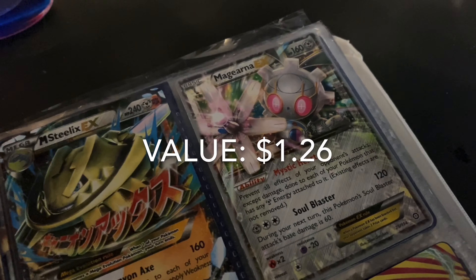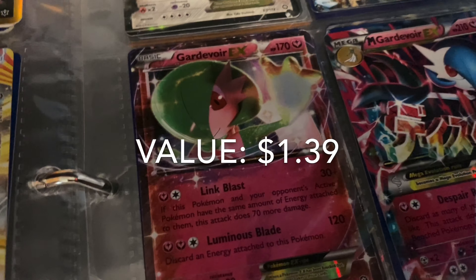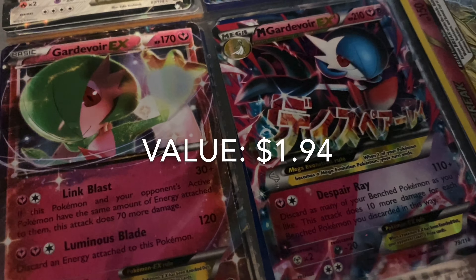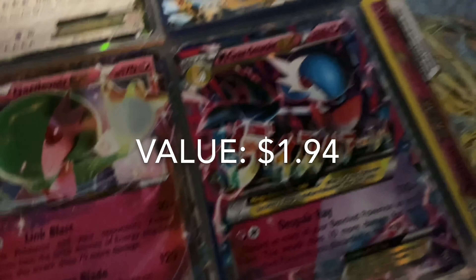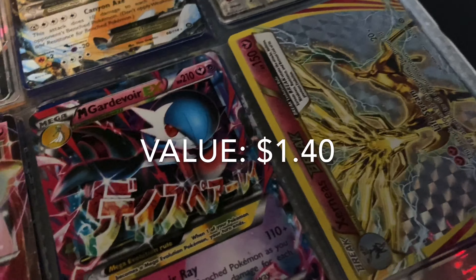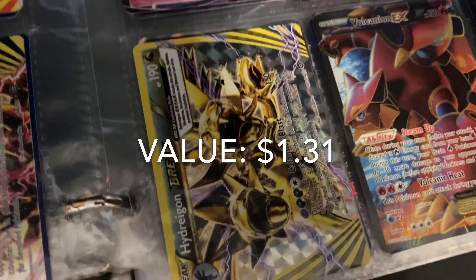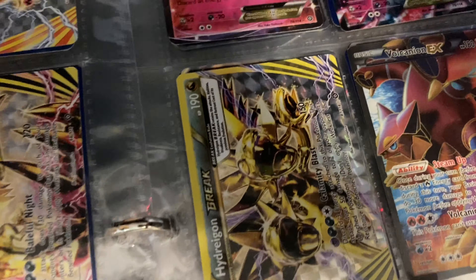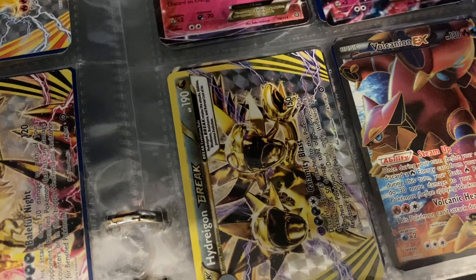Next up we got the Steelix EX and the shiny Mega Steelix EX, and we got my Gearnite EX — this is also a world champion card, looking for the real version. Next up we got Gardevoir EX and shiny Mega Gardevoir. It seems like Steelix and Gardevoir get shiny forms after their Mega evolutions. Next up we got a Guzzlord Break from the Alolan one — it's really cool to have both of them since they're counterparts. Next up we have Hydreigon Break.